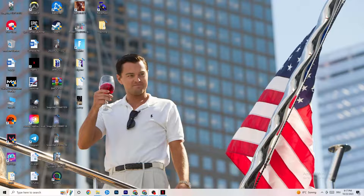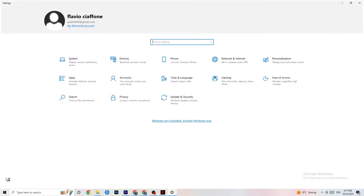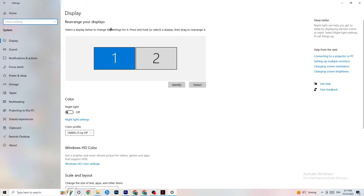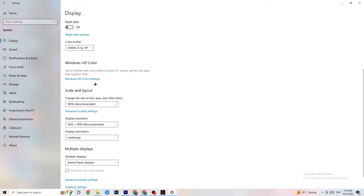The first thing I want you to do if your game freezes, has FPS drops, or stutters: navigate to the bottom left corner of your screen, click the Windows symbol, hit Settings, then go to System. First, identify which monitor is your main one. If you have two monitors, click Identify and select which should be the main. Then go down to Scale and Layout and change the size of text, apps, and other items to 100% as recommended.